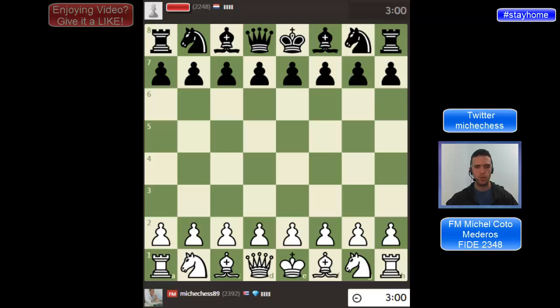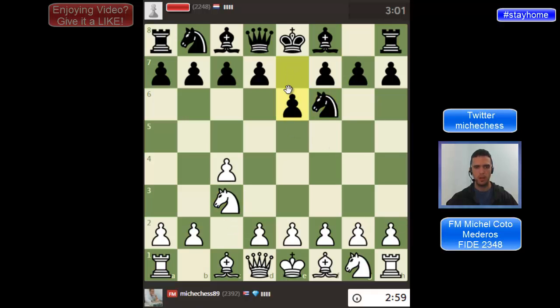I'm playing as white here and I play English, one of my favorite openings. And here I play E3. E6 in this position is something I have studied. I like this line of E4, avoiding D5 or trying to avoid D5.